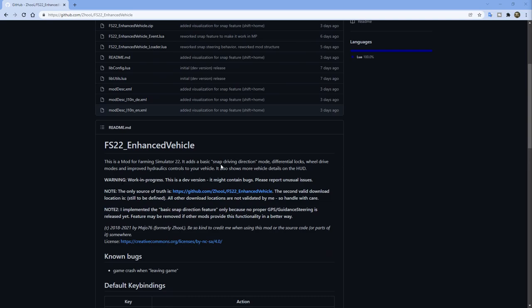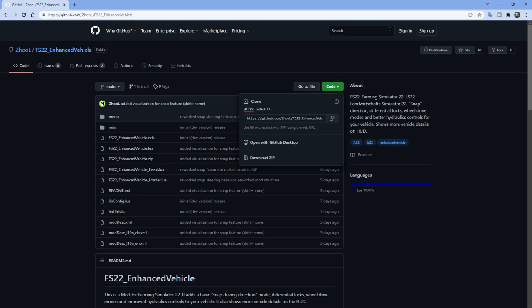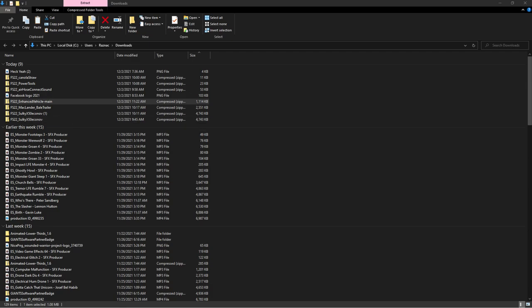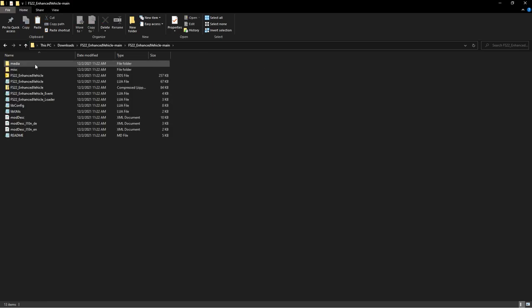This mod pretty much handles basic snap-driving direction and some other features we'll show off. To download it, go to Code and hit Download ZIP. It'll download and you can show the folder. It's going to show you the enhanced-vehicle-main zip. You're going to extract all and hit extract, and voila — it takes you to the extracted file. When you open it up there's a lot of stuff — that's for editors or people who know code or want to help build the mod. What we want is this file right here.